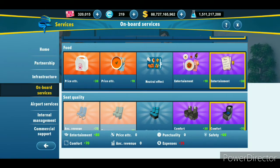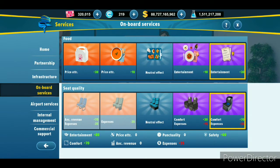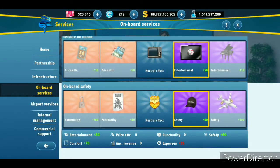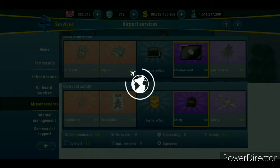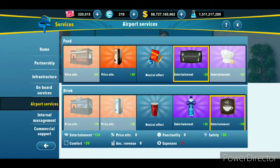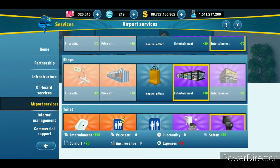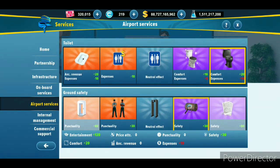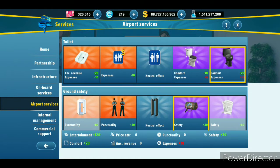If you want to have a good profile and serve your clients well, you can choose the purple one. The purple one may increase your cost, but I want to provide better service to my clients so I will choose purple. The reason I won't choose the orange one is that it's not suitable for my area. This depends on which airline you are serving and which routes you are running in your game.